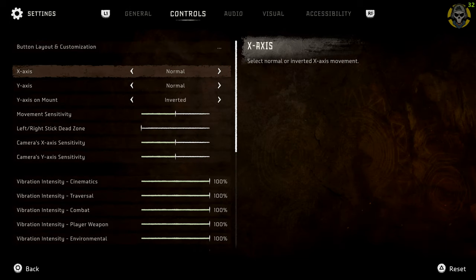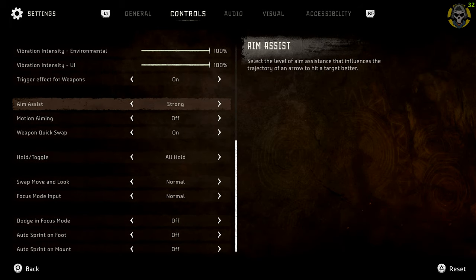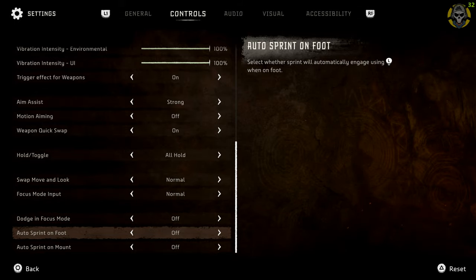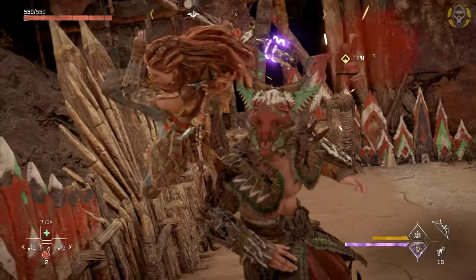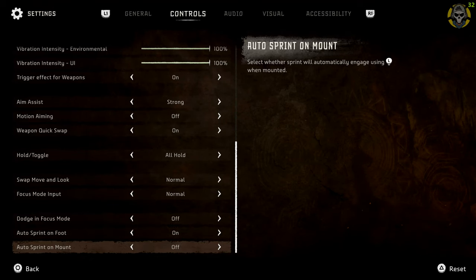Moving on, under Control settings there is some stuff you also want to take a look at. If you scroll all the way down, you will find a setting for Auto Sprint on Foot. Turning this on will make Aloy always sprint when you are moving, which can be useful especially in fights where you want to constantly move fast. Next to it there is also a toggle for Auto Sprint on Mounts — personally this is the one I have on, and I really like it especially on those races.